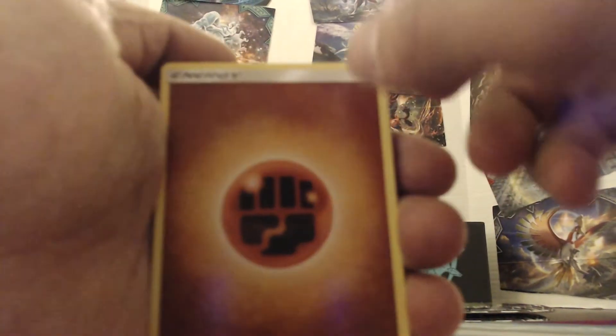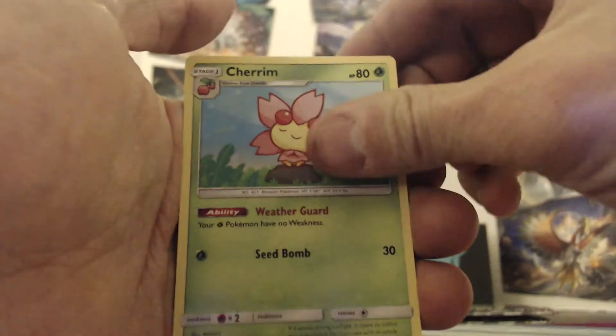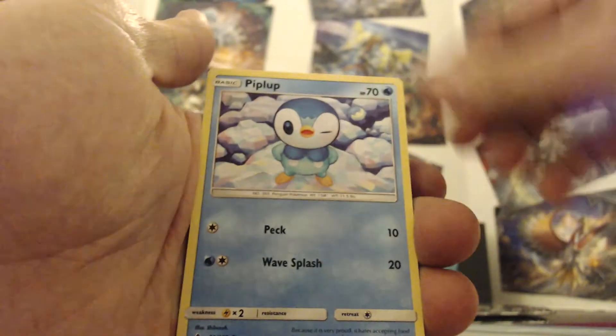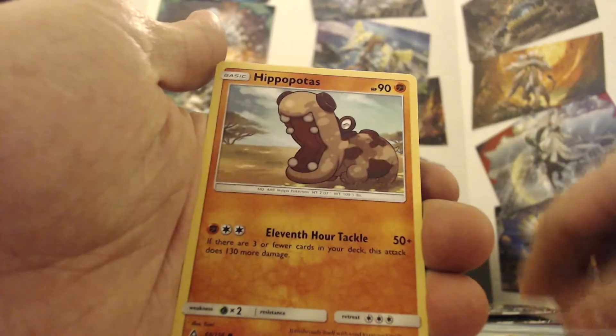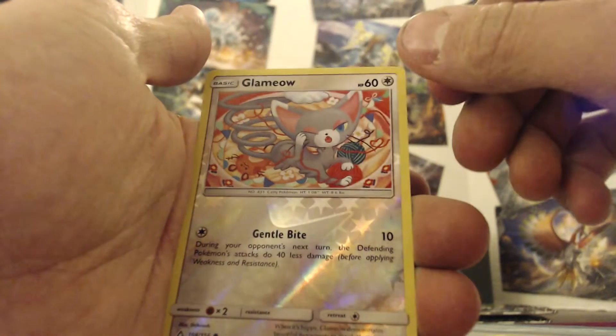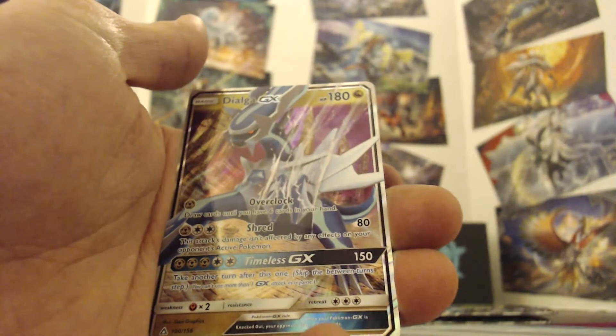Focusing now - we got a Cherim, Ancient Crystal, Alolan Dugtrio, Piplup, Alolan Diglett, Riolu, Hippopotas, Alolan Sandshrew, a Reverse Holo, a Reverse Holo Glameow, and behind it...